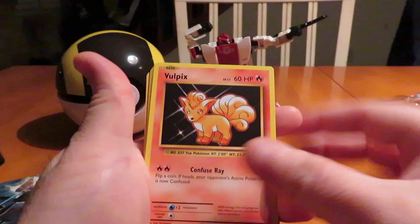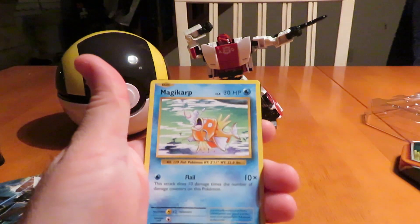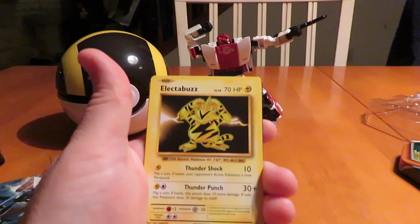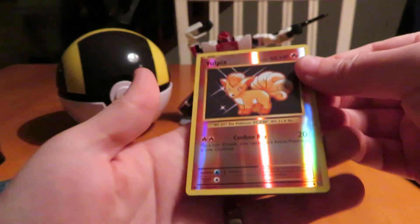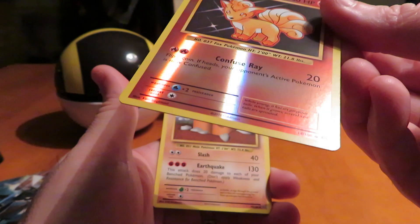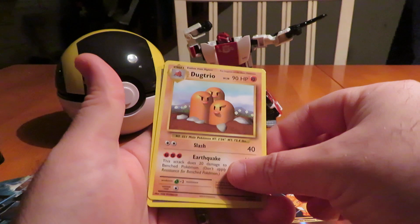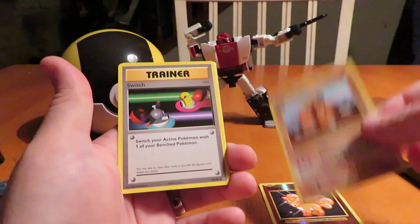Okay, first pack — oh, a Vulpix! I love the Vulpix. Energy. Magikarp. Weedle. Electrobuzz. And oh, look at that — a Reverse Hollow Vulpix! That's our Reverse Hollow. And our rare is Dugtrio — that's our rare.